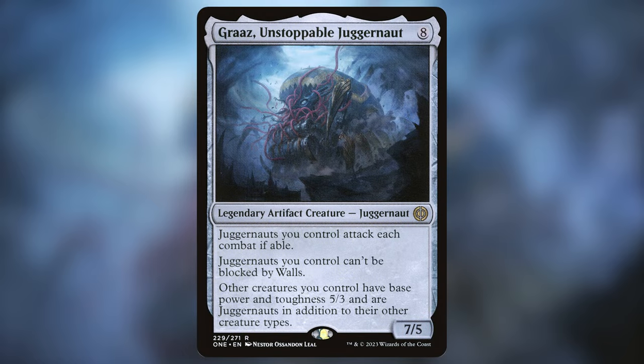Graz is a legendary artifact creature juggernaut, it costs 8, it's a 7/5, and says juggernauts you control attack each combat if able, juggernauts you control can't be blocked by walls, and other creatures you control have base power and toughness 5/3 and are juggernauts in addition to their other creature types. The goal of this deck is to get Graz out as fast as possible, then use the pieces we used to get there to make an army of juggernauts that will have no choice but to attack our opponents with an unstoppable force.